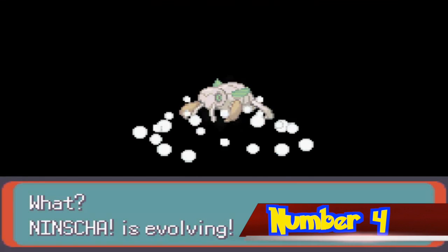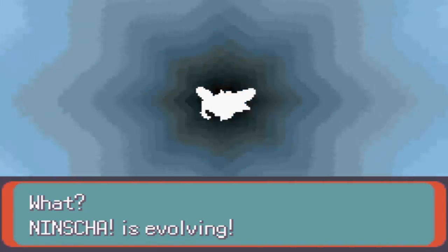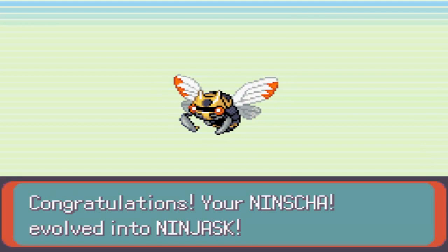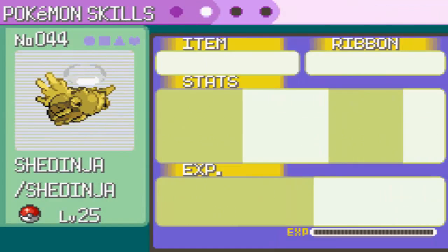Number 4. Nincada is the only Pokemon who will evolve into two different Pokemon at once. When Nincada evolves, if there's an empty slot in the player's party and a Pokeball in their inventory, the player will receive both Ninjask and Shedinja. Additionally, if Nincada is shiny, both of the two Pokemon it evolves into will also be shiny.